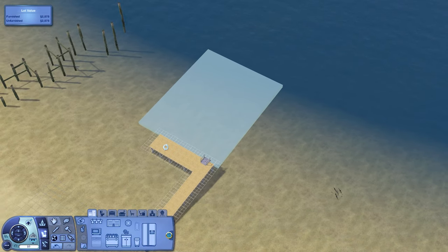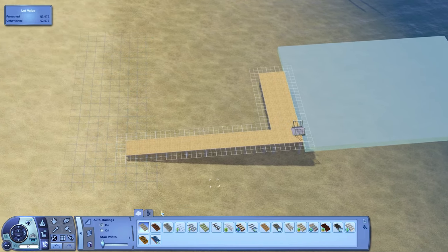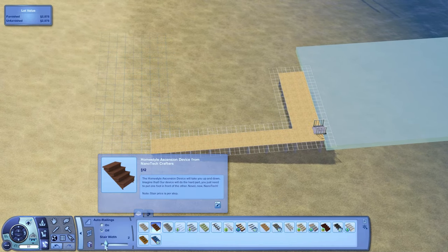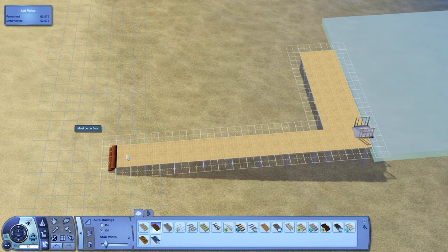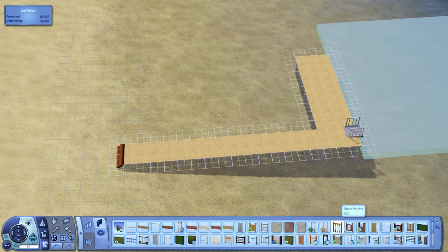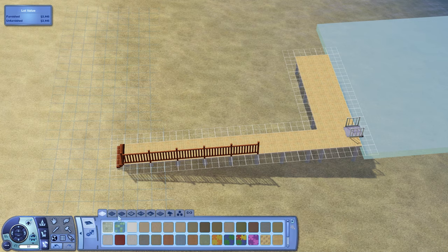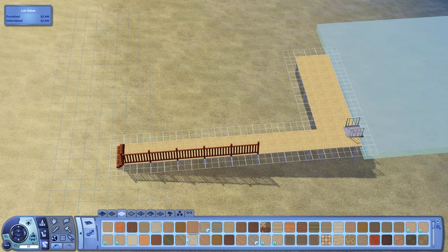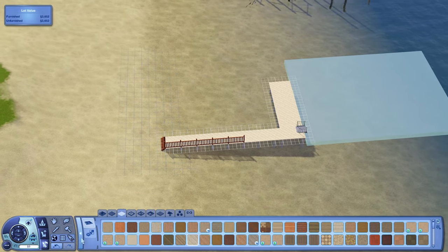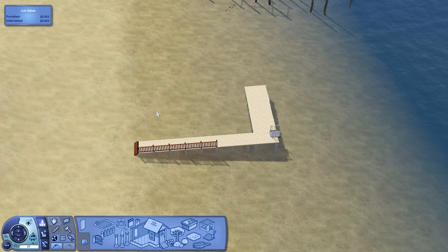That's all we need to do here. We need some stairs if you want your sims to actually get onto the houseboat. Once you place in some stairs, this is technically all you need. Of course, if you want to go the extra mile, you can place down some fencing and get some wood detailing going on here. You can also landscape and all that kind of stuff. So we can go into Edit Town, and if we select our lot here, you'll see it's now labeled a port lot.